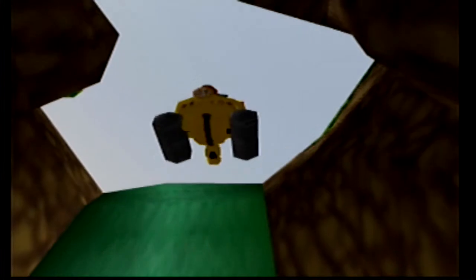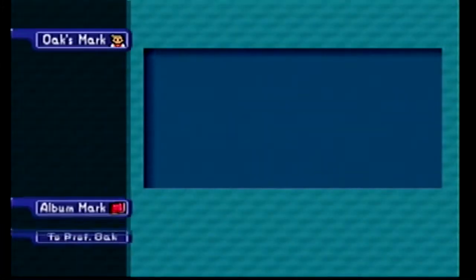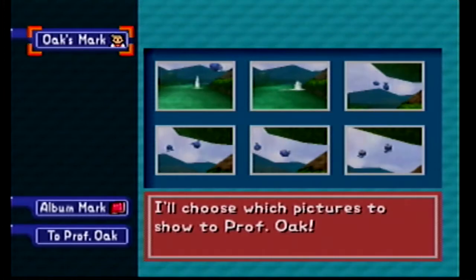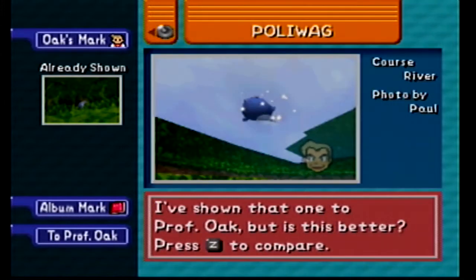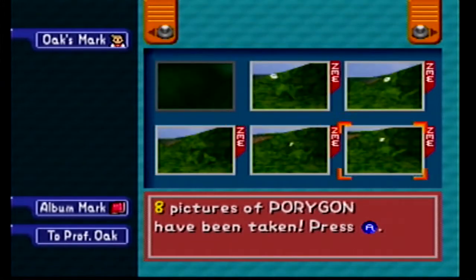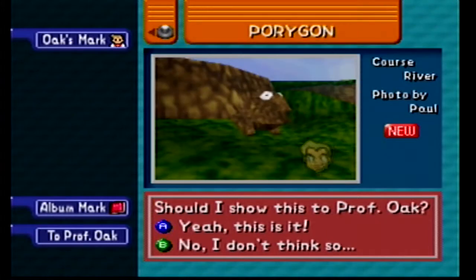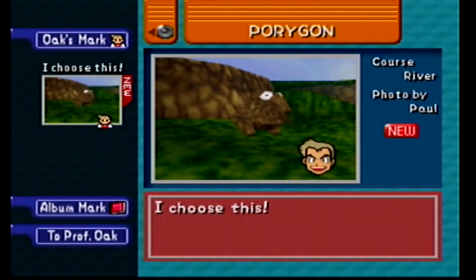So we're going to go down! Woohoo! We took a lot of pictures. We'll pick whichever ones we want the most. Oh, that's a really good one of Poliwag. That's a good one of Metapod. There, that's a good picture of Porygon. I want to use that one.